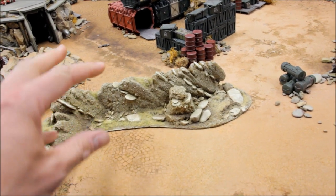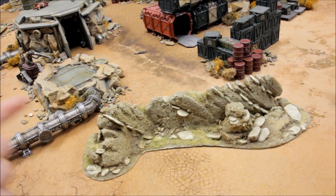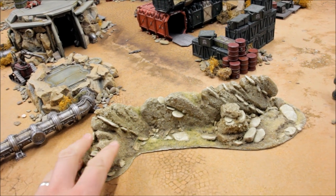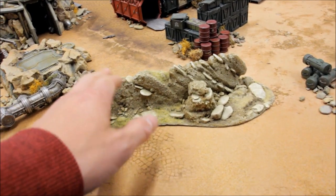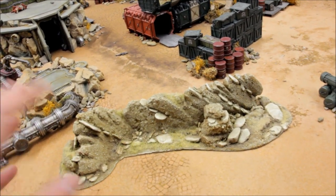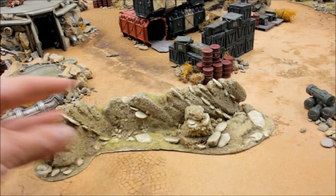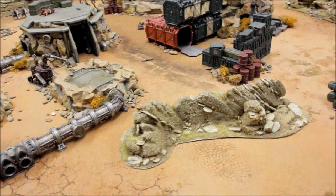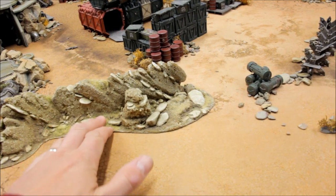Next you seal the whole thing up ready for spraying. Use PVA glue — the same glue used for basing models with sand. Paint the whole thing with PVA, or do one section at a time, then sprinkle your sand and stones across to create the rough look. It's really the same process as basing models — just with a larger brush, painting the PVA on and then dropping stones and scatter on top. The idea is to seal the whole thing up so you can spray onto the glue and sand without it affecting the polystyrene underneath. Make sure you get into every detail, because anywhere you don't cover the spray paint can get in and start to eat away at the polystyrene.